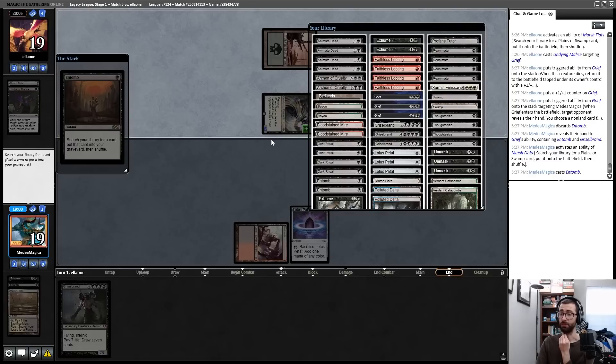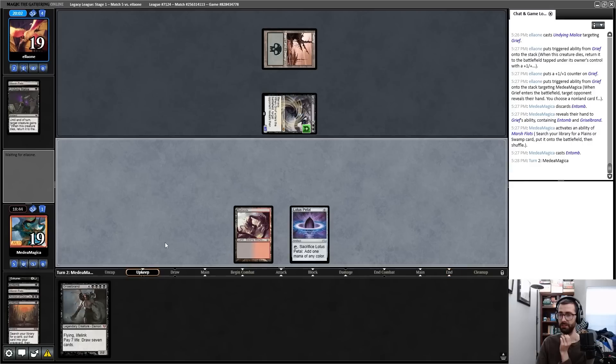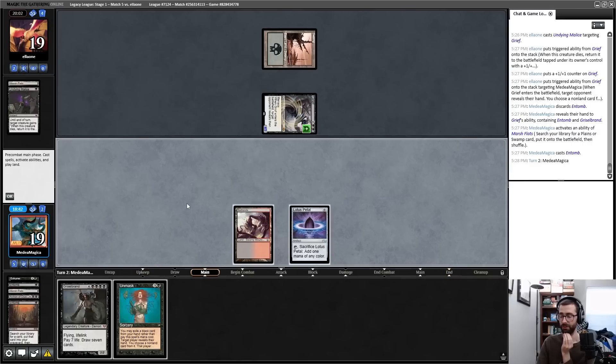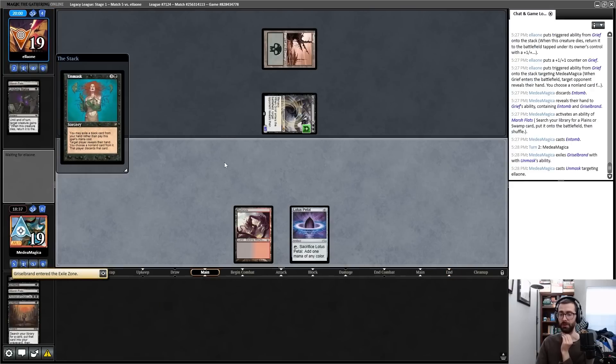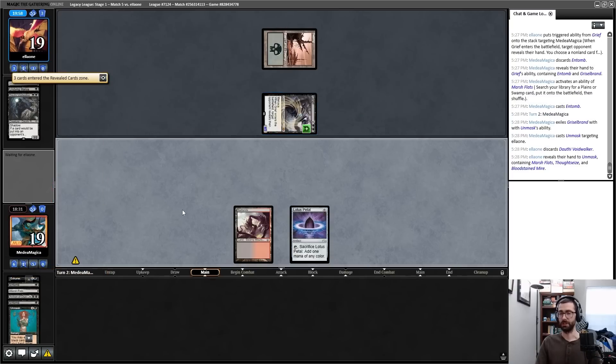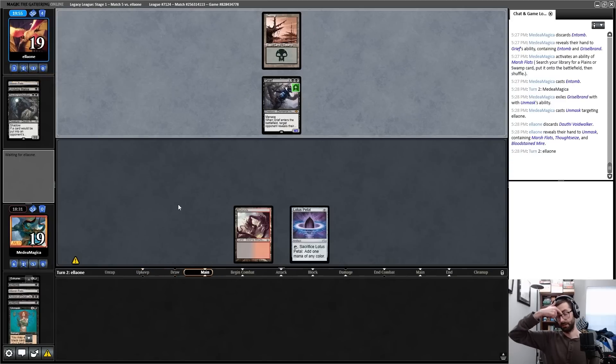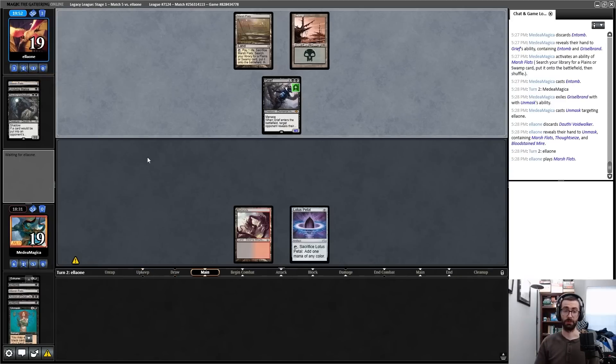Whatever I put in the graveyard, if my opponent has a Reanimate it is a disaster and I basically can't win. I'll put an Archon in the graveyard specifically because I have a Griselbrand in hand and I don't want to put Griselbrand in there and have it be Surgicaled. I Unmask my opponent, take the Dauthi Voidwalker as it is a clock, and we're currently trying to beat a 4/3 Grief. I have about 12 topdeck outs that get this Archon of Cruelty out of the graveyard.